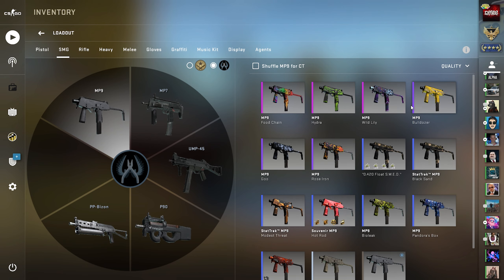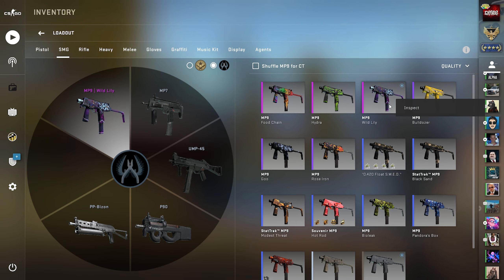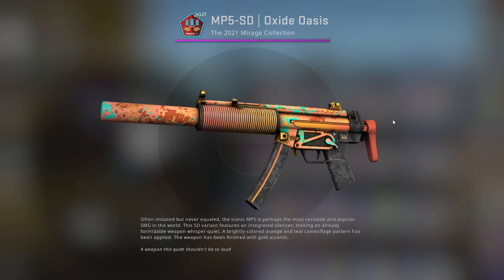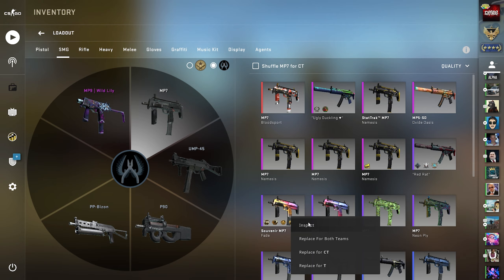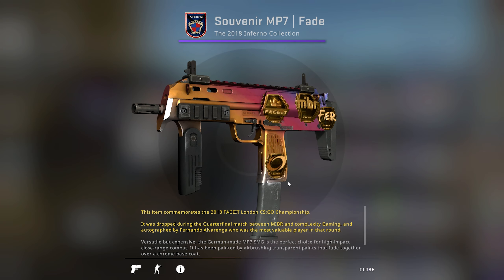Moving on to SMGs. For the MP9 we're going to go with the Wild Lily — it's my personal favorite and it's the flashiest MP9. For the MP7, I'd rather use the MP7 than the MP5, 100%. We're going to go with a Souvenir MP7 Fade that I got from the 2018 Face It London Major. For the UMP, my go-to has always been the Primal Saber, but this time we're going to go with the Crime Scene — just look at those colors.